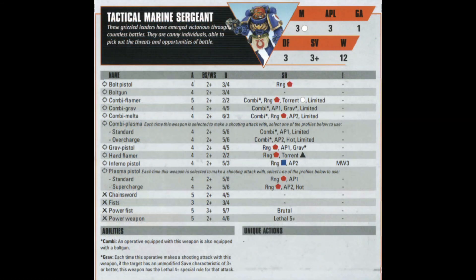Your Tactical Sergeant is the most robust of all the datasheets for the Tactical Marine Squad, and honestly just for Marines in general. You can build them for multiple different scenarios — exactly what you need for the exact target you're facing. I personally like to bring him as a close combat specialist, but you can also build him as a range specialist using his combi weapons for that extra plasma or grav punch. Just know that while you get the bolt gun indefinitely, the special weapon end is limited to one shot, so make it count.